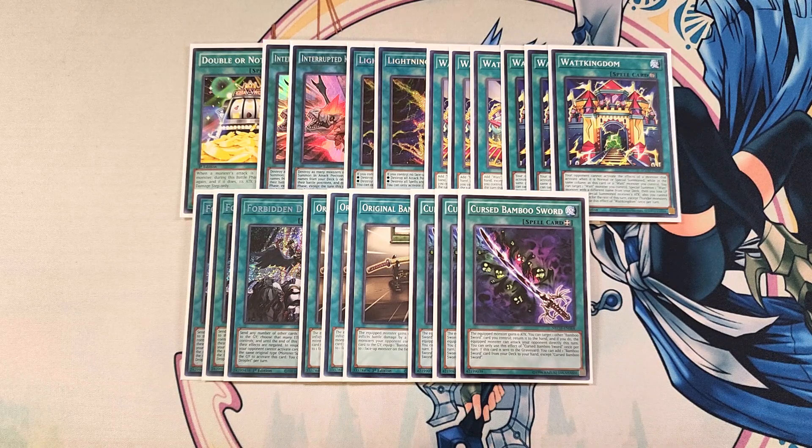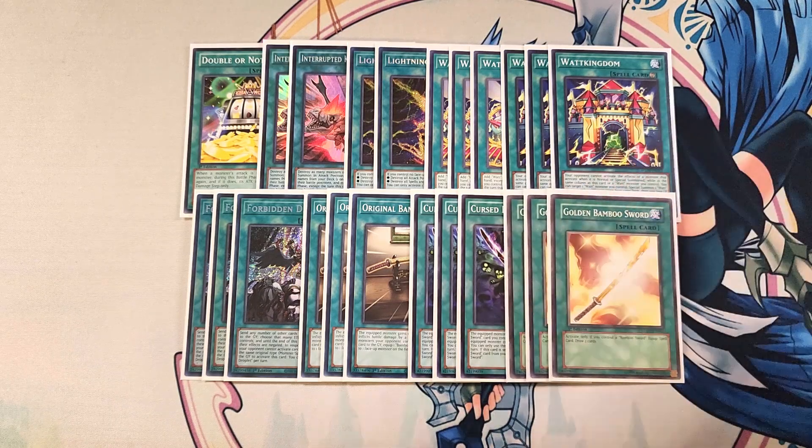We then play three copies of Golden Bamboo Sword, which is our draw engine. If you control a Bamboo Sword equip spell, you can draw two cards, and this is a not-once-per-turn effect. So if you open three copies, a Watt Cobra, and an Original Bamboo Sword, you get to draw six cards — which is insane, and it's actually happened while playing this deck.